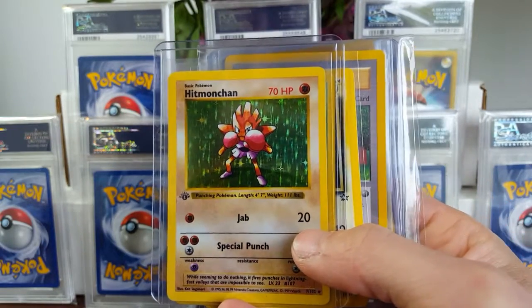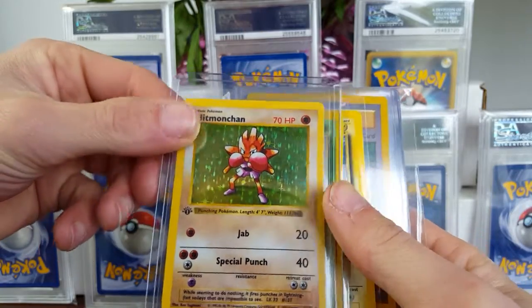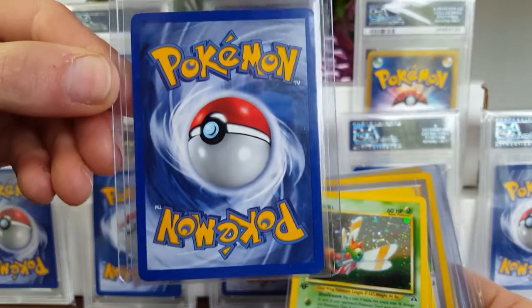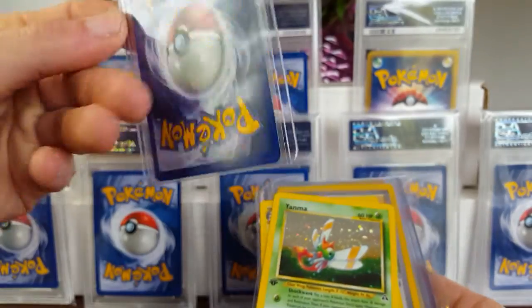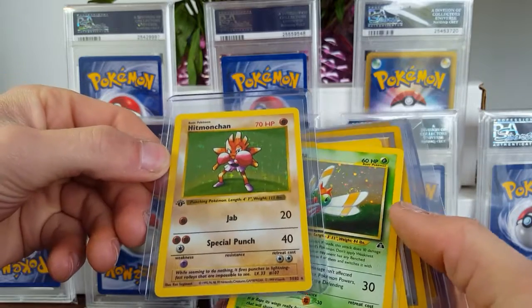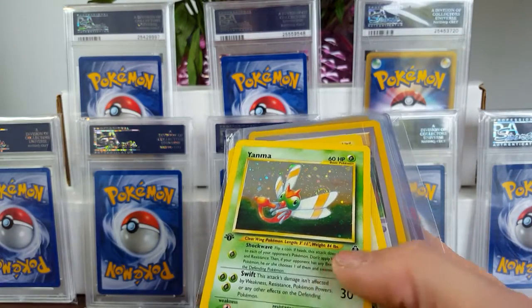The first thing I purchased here is this first edition base Hitmonchan. It was pretty good looking, pack-pulled, with a little bit of scratches on the front. But it's a pretty clean looking card overall. I would picture it getting maybe an 8.5 or a 9 — hopefully a 9, which would be pretty sweet for a first edition base set card, because I bought it for a really good price.